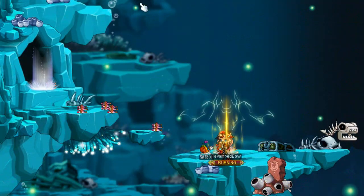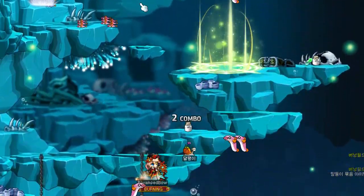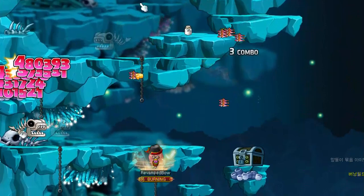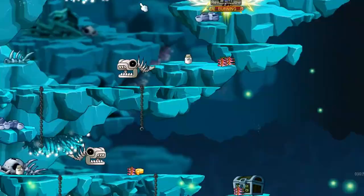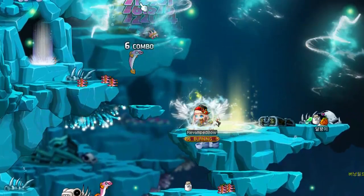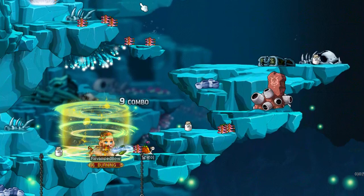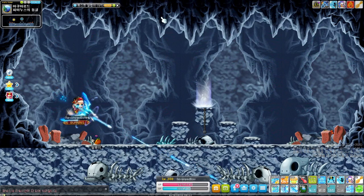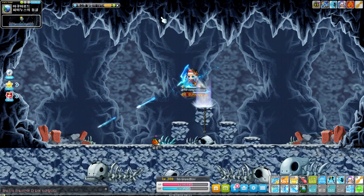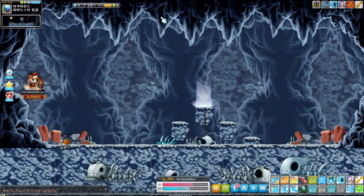And then there are the Marksman and Bowmaster. There are some general changes for all archer classes — like everyone else, the archers now also have 100% stance, and the common archer 5th job skill Guided Arrow was changed into a toggle skill. With the remaster, both Marksman and Bowmaster gained a new skill in exchange for Bowmaster losing their arm and leg and Marksman's entire body. Both classes lose their Hookshot and Nettle skill in exchange for a teleportation skill — a new skill you can place down and then teleport back to, and a new skill that hovers them in the air while attacking.